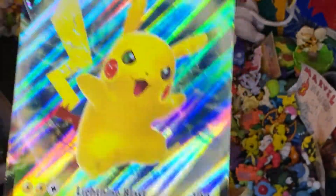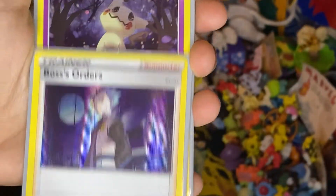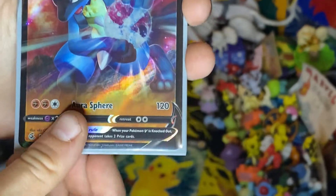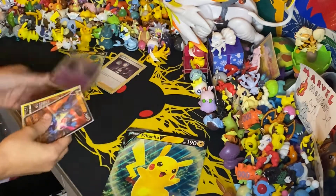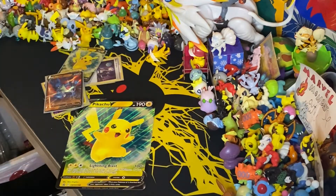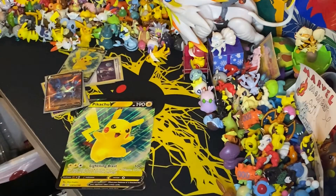Okay guys, here's the recap. First we have the giant jumbo card, Boss's Orders holo, Mimikyu holo, alternate art Houndoom, Lucario V, and Pikachu V. The pulls are okay - I feel like they could have been a little better. Unless you want the promo I still recommend getting it for the fun and the jumbo card, but if you're not into that don't waste twenty dollars. Let me know in the comments what you guys got out of it - hope you enjoyed, like, comment, subscribe!